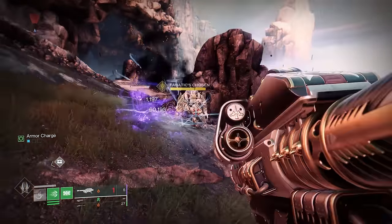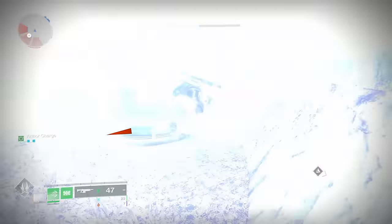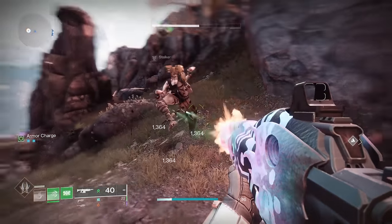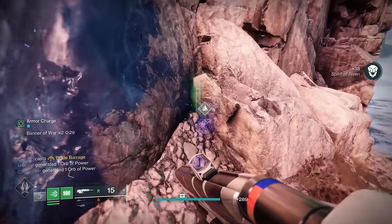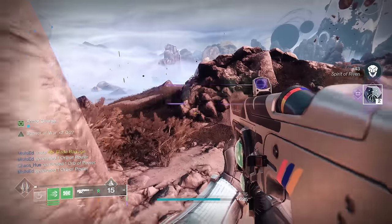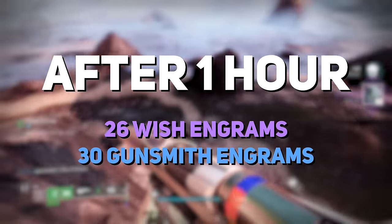Don't waste your time killing high-value targets, opening the chest that requires arc charges, or even doing public events, as public events take too long for just one chest and the other activities never dropped Engrams during our runs. After an hour of doing this with the Wishful Generosity Seasonal Bonus active, we got 26 Wish Engrams and 30 Gunsmith Engrams.